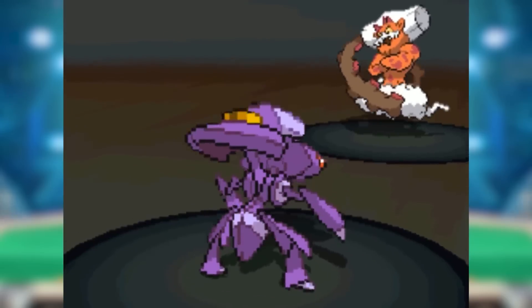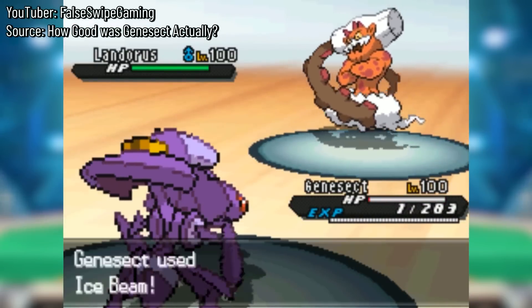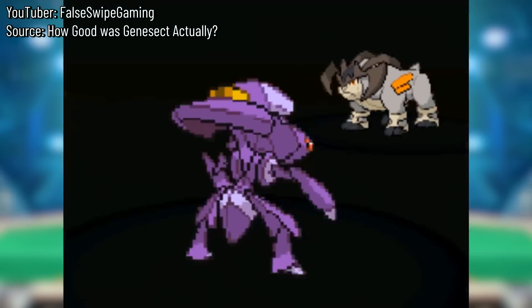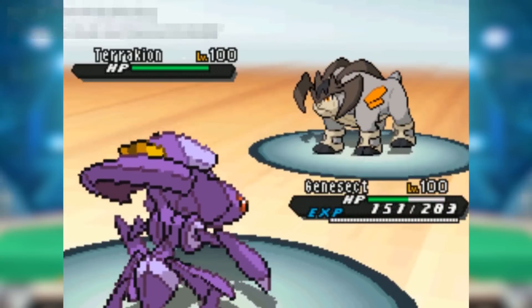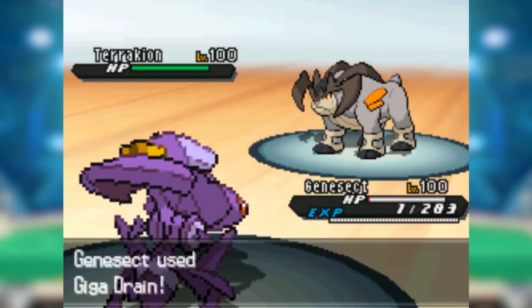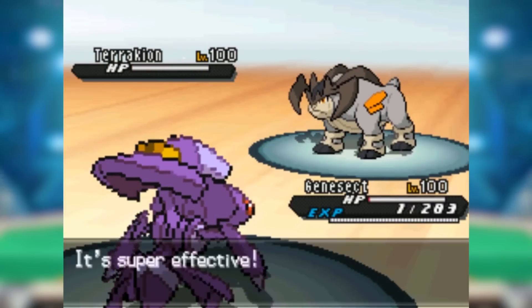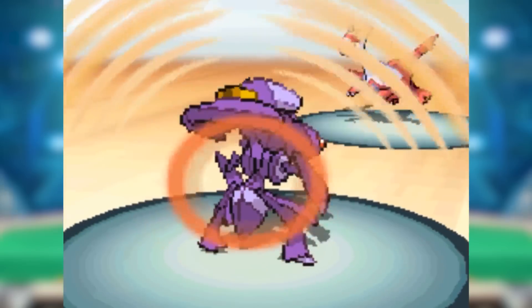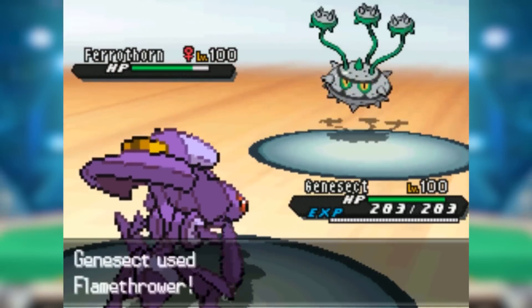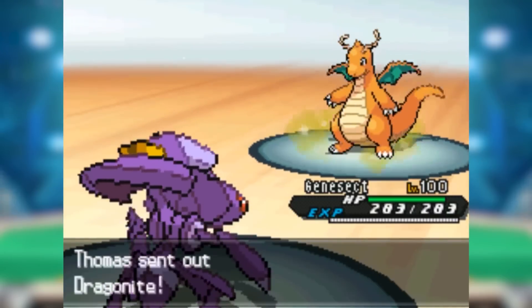Some players noticed it didn't even need the Expert Belt's extra power, so they slapped a Focus Sash on it instead. The main argument was that, while quite fast, it wasn't that fast without the Choice Scarf, and the Scarf set locked it into a move, so it could be pivoted around and out-offensed reasonably. This was very much not the case in practice, especially with the Sash set, but it was pretty much all that held Genesect back from the ban hammer that many players had been begging to use on the big robot bug from day one.